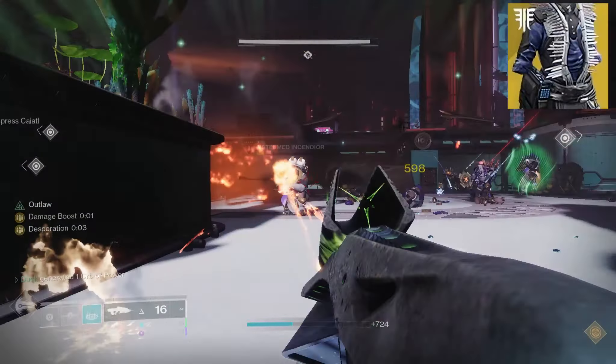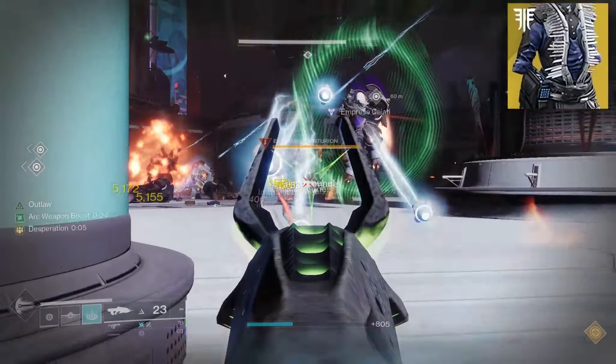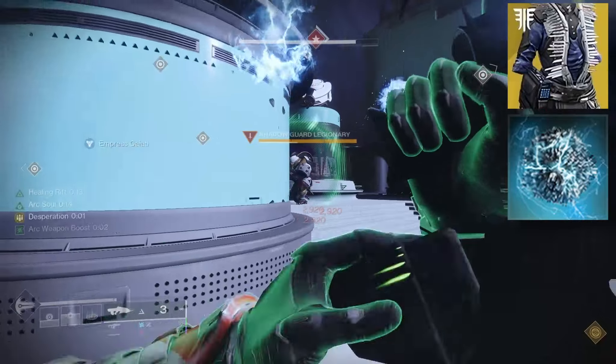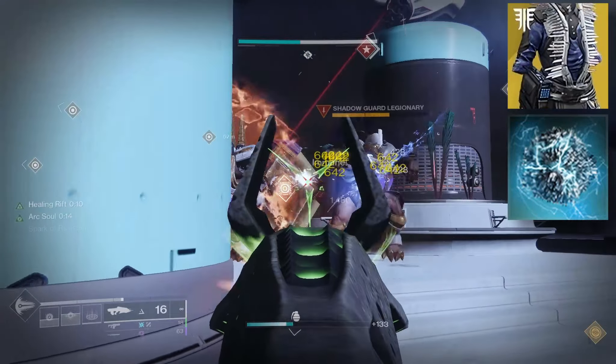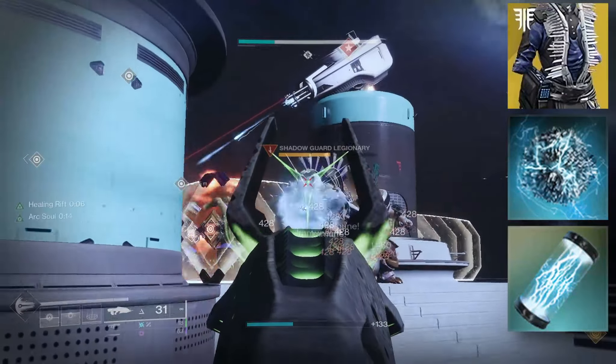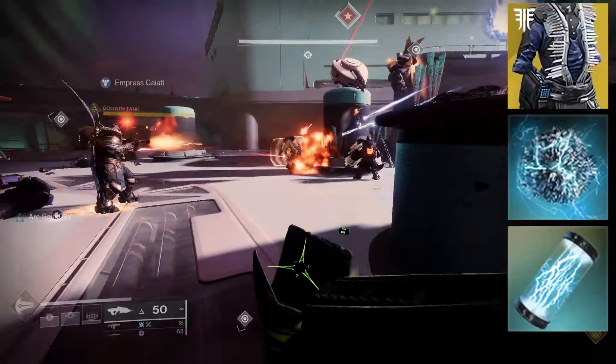This can also grant Amplified. The explosion is classed as arc, and this also gives some additional fragment synergies. Spark of Discharge — since it's arc damage, the explosion can also generate ionic tracers. Spark of Brilliance — defeating blinded targets creates another blinding explosion. It's overkill, but you can get three explosions on a single kill.